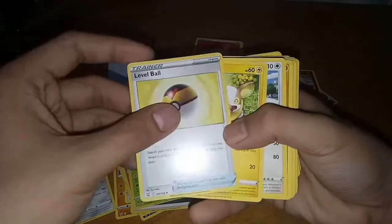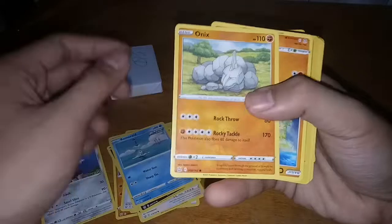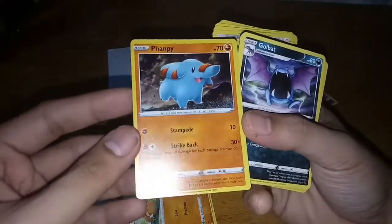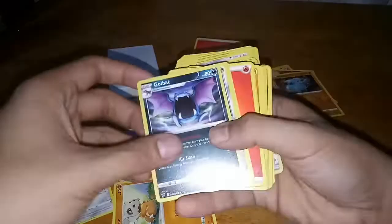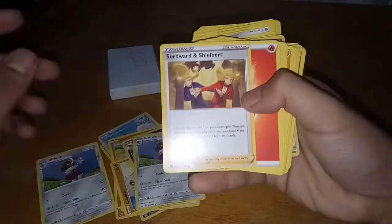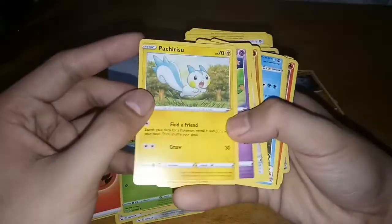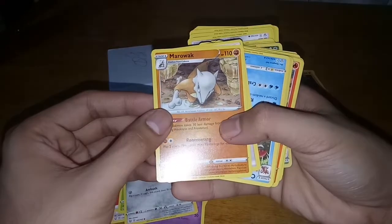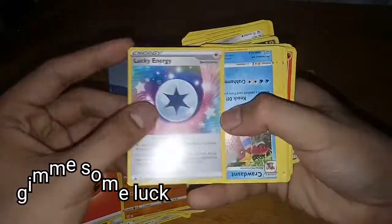Copperajah. Level Ball. Jumpluff. Lickitung. Torchic. Zubat. Remoraid. Onix. Another Cubone. A holo Phantump — which is off-centered, but still okay. Golbat — first one. A duplicate Bisharp. Swordward and Shieldbert trainer card. Fire type energy card. Cherubi. Pachirisu. Chimecho. Another Honedge. Another Marowak — I can't remember if the first Marowak had a different artwork, but I hope it's different. A Lucky Energy card — first one. Krookodile.